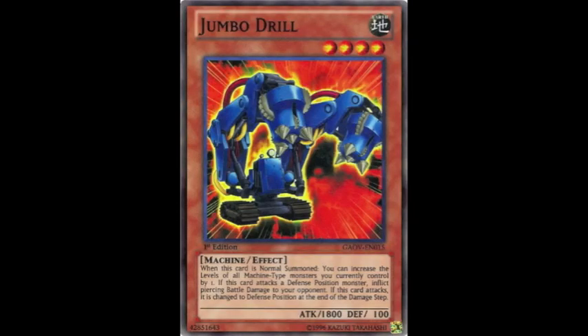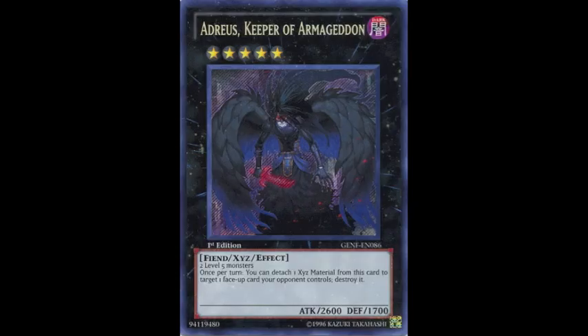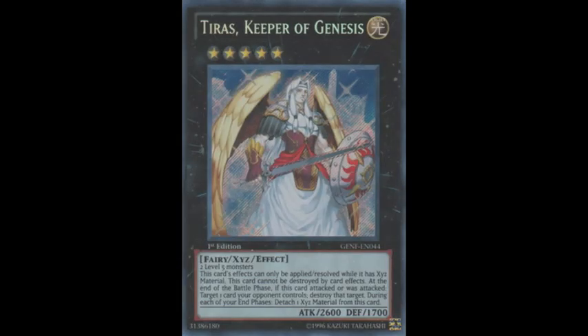If they run Jumbo Drill, they also have Digvorjak King of Heavy and Inzektor Exa-Beetle as targets. If they manage to bring out two Level 4s, Normal Summon Jumbo Drill, make everything Level 5, and overlay into Digvorjak to pop some cards. And if you only have two Level 5 monsters on the field, you can still go into everyone's favourite Rank 5 XYZs, Adreus and Tiras.